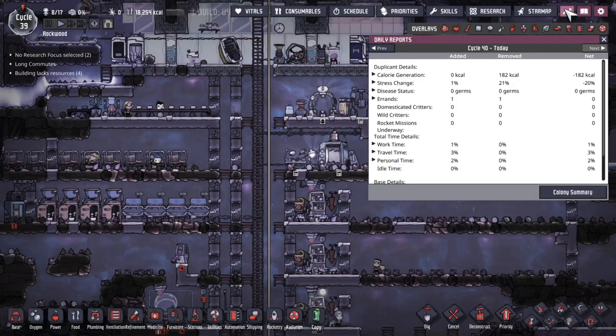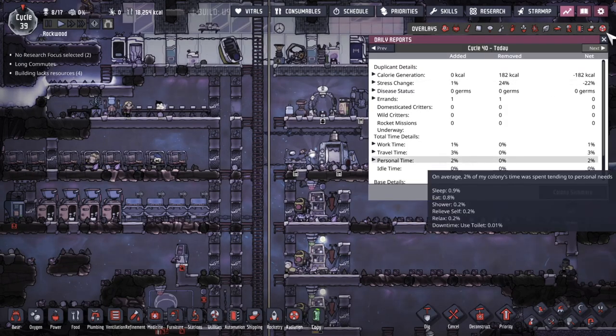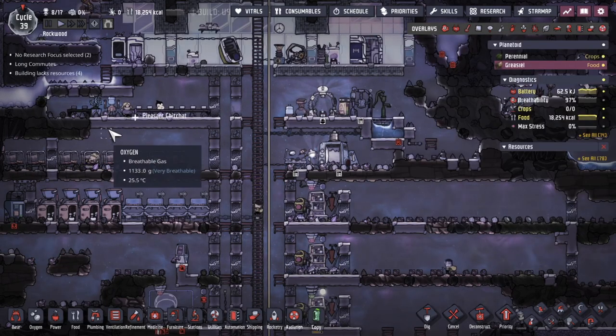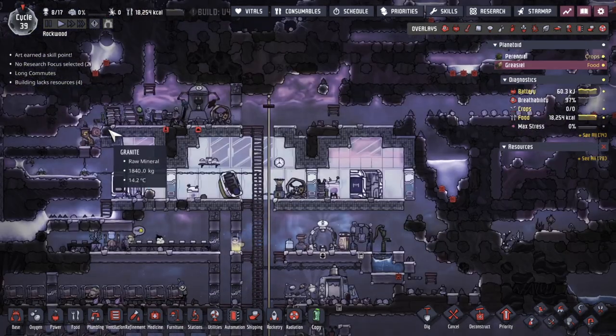Just before I leave — where are we on the locavore achievement? We were at 80,000 calories before. Now it's about 360,000 — about 40,000 to go. Okay, very close, very very close. And with 17 dupes, it's probably not going to take long for that to be done.